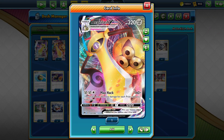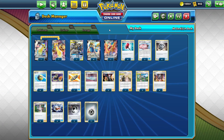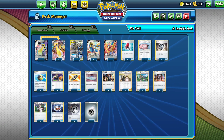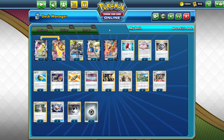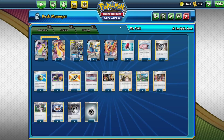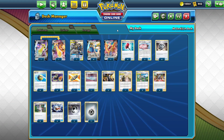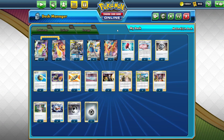Just for fun, I tossed in Aegislash V and VMAX. Aegislash VMAX can end the game with a lot of damage — it has 320 hit points, you put goggles on it, you do Full Metal Wall. It's really good. Looking at different lists, I have one Lucario Melmetal and one Zamazenta. You should probably have three Zacian and two Zamazenta, because everyone's going to be playing VMAX decks on Vivid Voltage launch day, but I just have one copy. I never have any luck with this deck on camera, so let's see what happens.